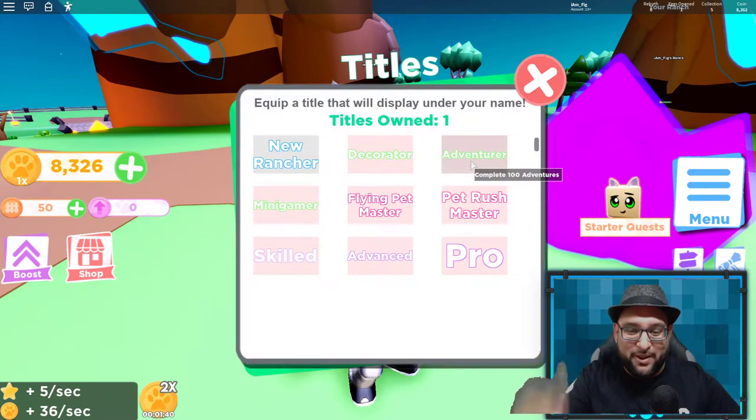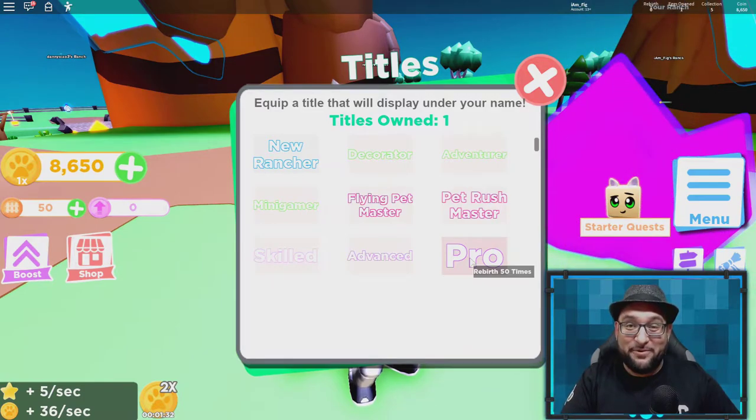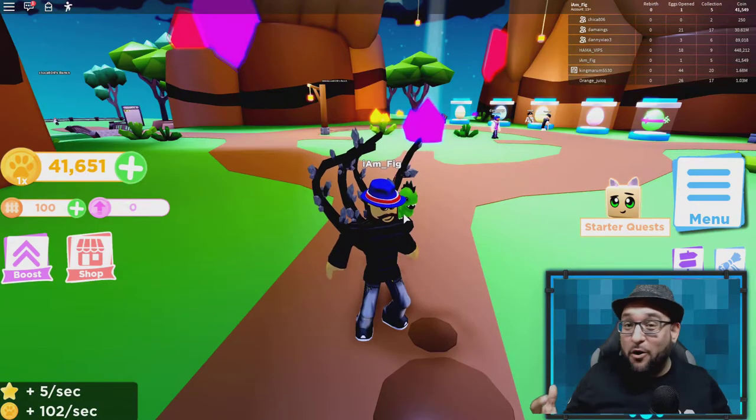There are titles now — cosmetic titles that appear over your head. You start with 'New Rancher' and 'Decorator,' and there are many others. The max title you can earn right now is 'Pro' at 50 rebirths, which I'm definitely going to be working toward.